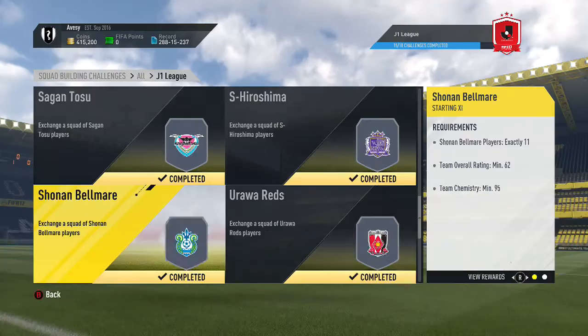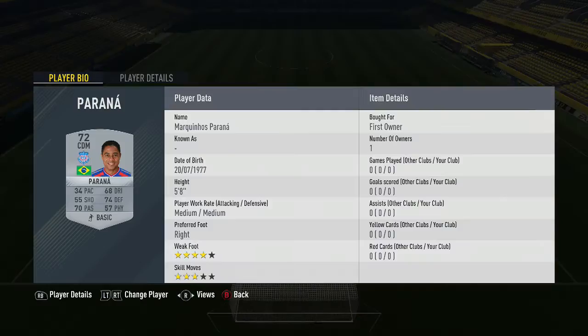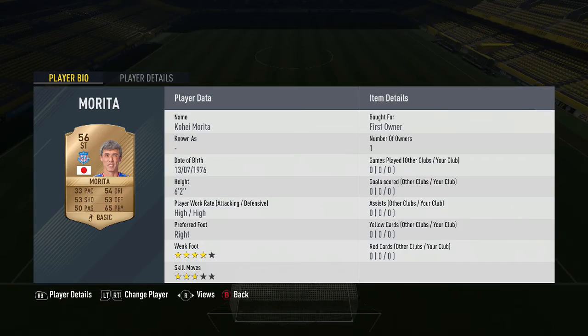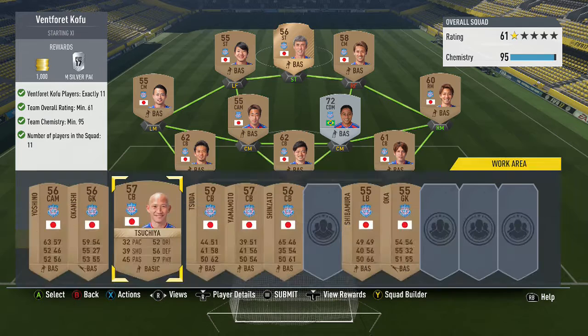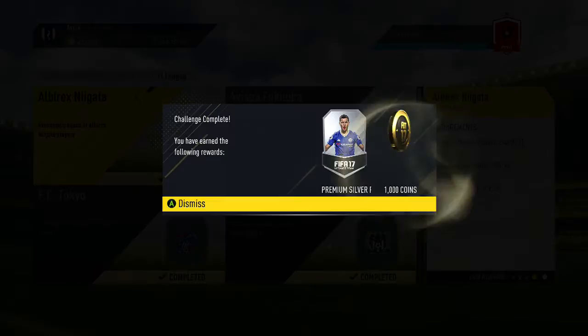We're on to the last three — Ventforet Kofu. I needed to buy one player but the rest is very cheap. One of the players is born in 1976 — bloody hell, still playing football! There are a few out-of-position players: a centre mid at left mid and a centre mid at right forward. That one was pretty easy — thousand coins reward.